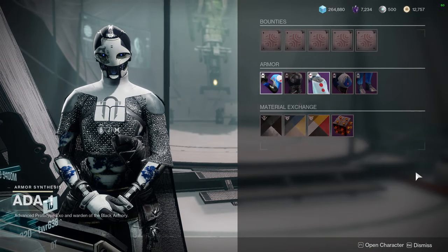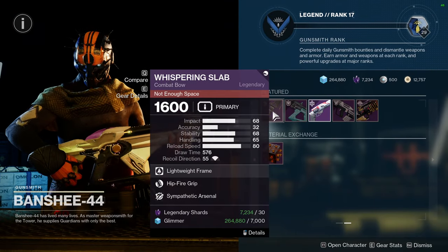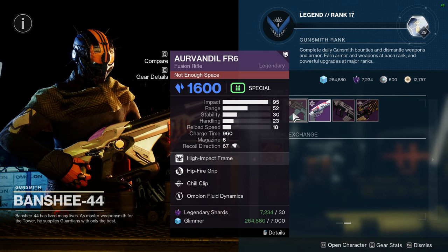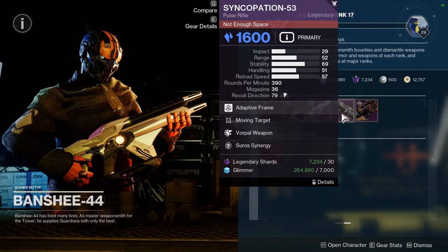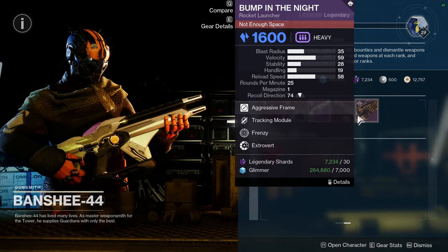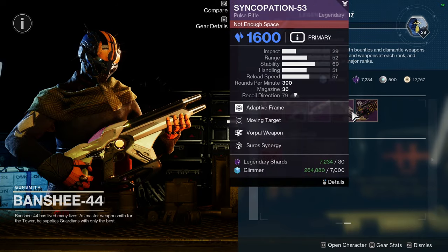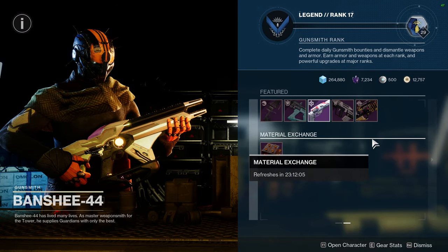As for Banshee, we have the Whispering Slab with Hipfire Grip and Sympathetic Arsenal, Ardent FR6 with Hipfire Grip and Chill Clip, Annual Skate with Tunnel Vision and Incandescent, Syncopation 53 with Moving Target and Vorpal Weapon, and Bump in the Night with Tracking and Frenzy. The Ardent FR6 and Syncopation 53 are red border weapons, so you might as well pick those up. Everything else I'd skip.